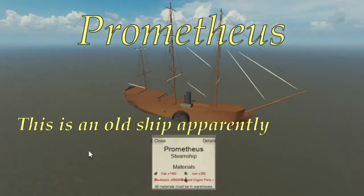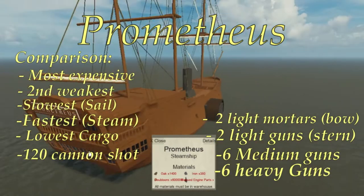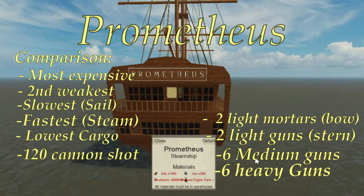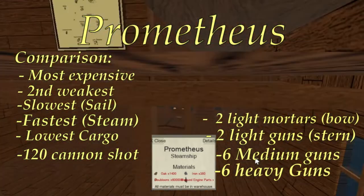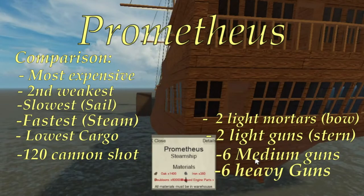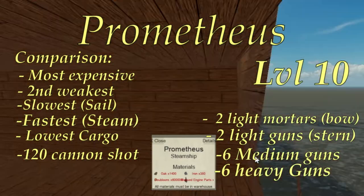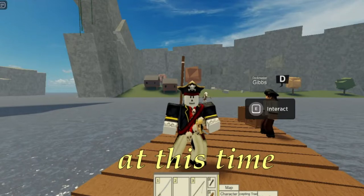The Prometheus is back. This is an old ship — apparently I haven't seen it before, so it's new to me. But if I was to compare it with the other four ships, this ship would be the most expensive, the second weakest only to the Corsair. It's the slowest if you were just relying on sail, but the fastest if you used steam. It's got the lowest amount of cargo out of the five, it carries 120 cannon shots, and it's got a total of 16 guns — the most armed ship out of the five. It didn't say on Discord what level you need, but according to the wiki it used to be a level 10 ship. According to Discord, there aren't any plans to bring back the Atlas or the Astarius at this time, although the Prometheus has had a price increase.